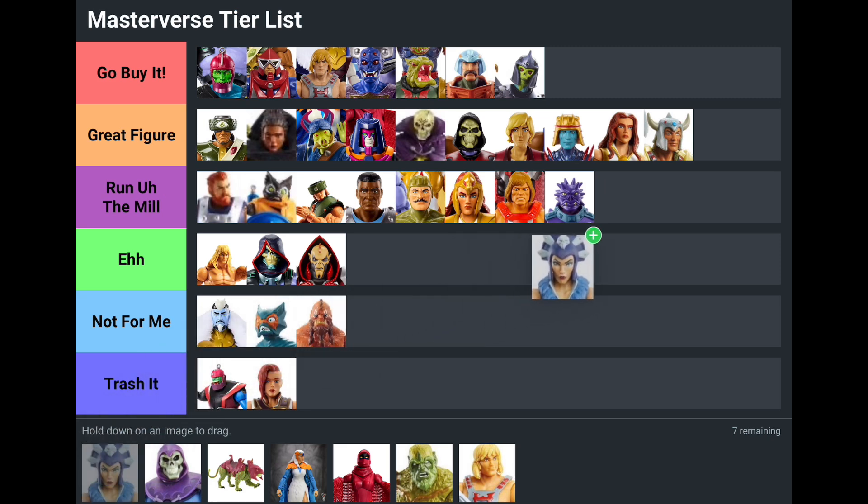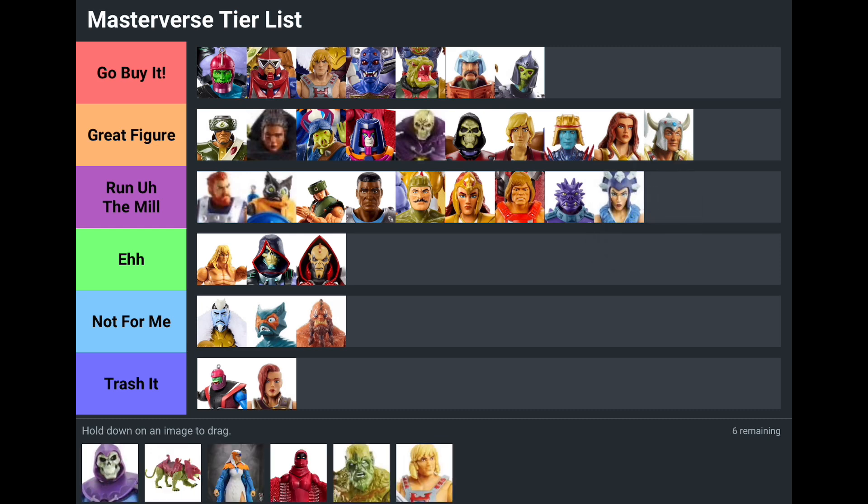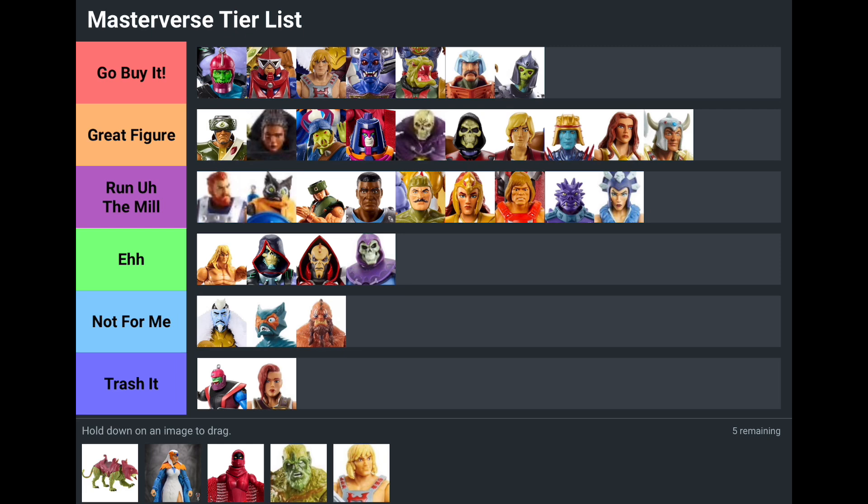Evil-Lyn — one of my favorite female villains — but again, just a Run of the Mill female Masterverse character. As you guys know from the channel, I customized mine — took some parts from different figures, cut some pieces off, and finally got her to a way I feel is acceptable. She's just a Run of the Mill female Masterverse character. The first version of Skeletor we got (other than Skele-God) — his whole body sculpt was nice but the head sculpt was just kind of Eh. If they'd made that head glow in the dark and adjusted the way the hood sits, it could have been better. All in all, just an Eh figure.